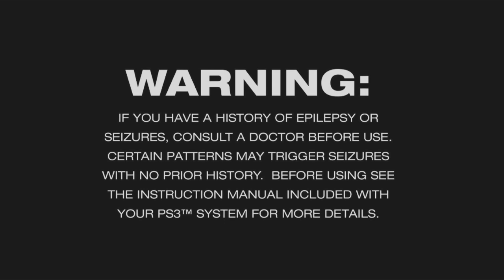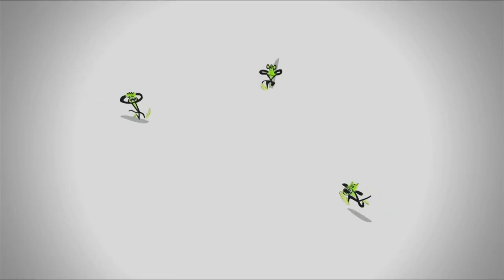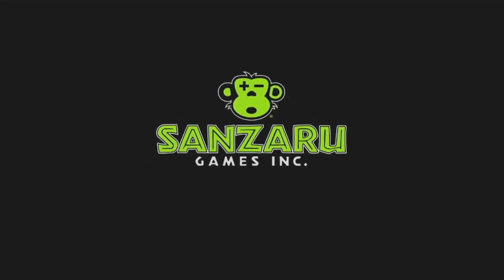I always liked that the PS3 had these little vignettes you get to see before you open up a game — usually with music to them. That's pretty cool. I don't remember if the Xbox 360 did anything like that. I'll double-check when I do Assassin's Creed 2 next, but I don't remember if it did that.